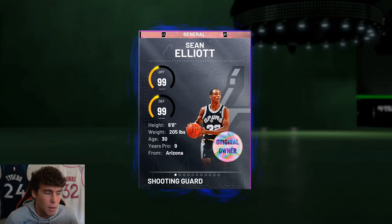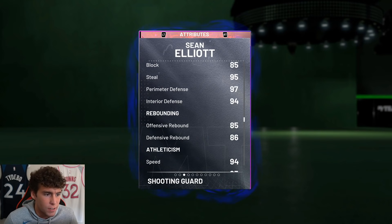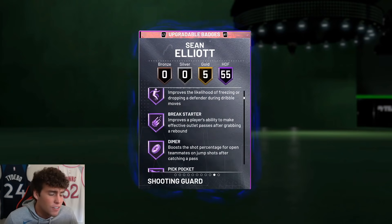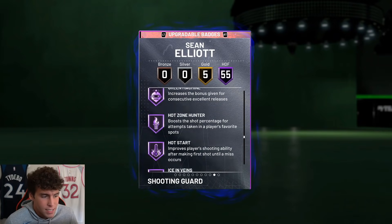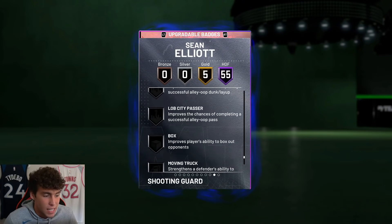Massive shout out to PR the Hustler for making this gameplay possible. He's 6'8, 205 pounds, 98 three-ball, only an 85 driving layup, 86 dunks, but look at the defense — 85 block, 95 steal, 97 perimeter, 94 interior, 94 speed, 97 lateral quickness. 55 Hall of Famers including Hall of Fame Ankle Breaker. Badge-wise the dude's incredible. There's not much bad I can say about Sean Elliott outside of the fact that he does have Hall of Fame Steady and Hall of Fame Blinders.